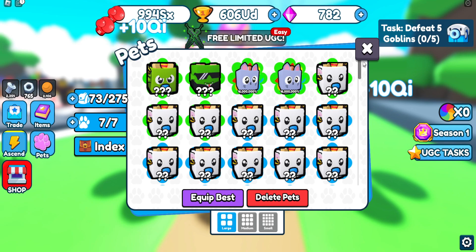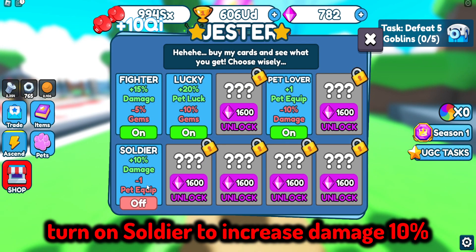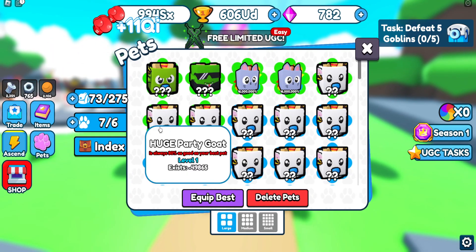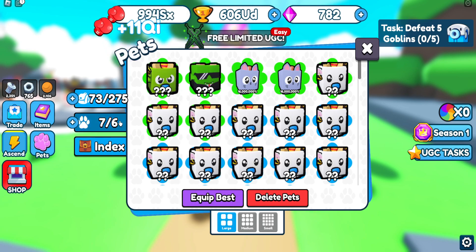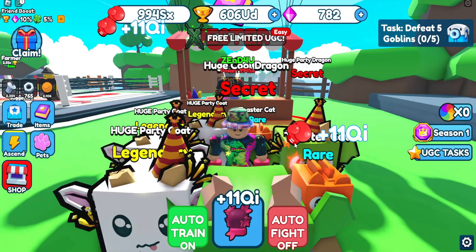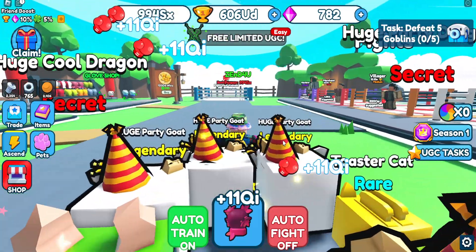So I can equip seven. I do 8.8 qi, I'm gonna equip that. Now I get 11 qi and my limit is six pets, but I can equip seven. I think that's the glitch.